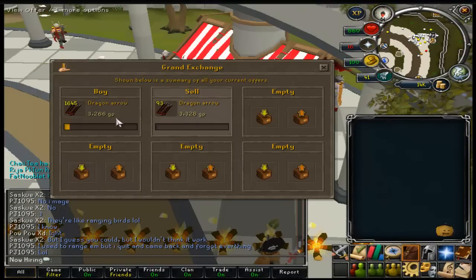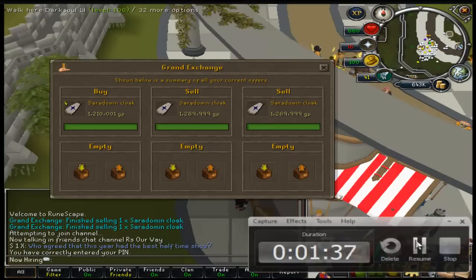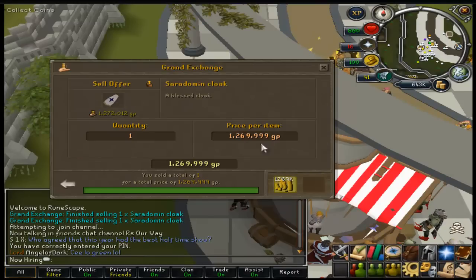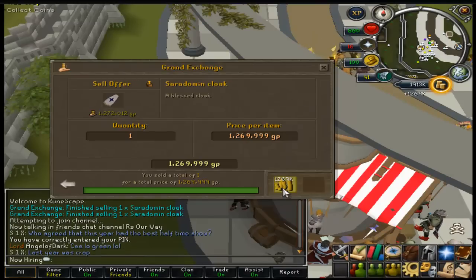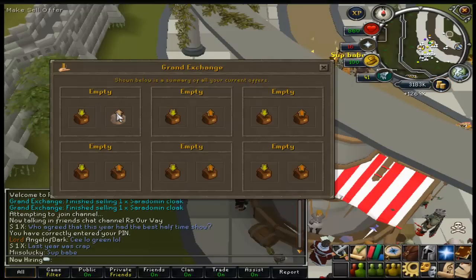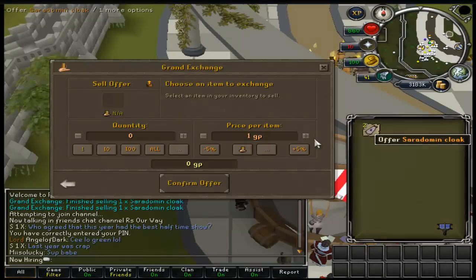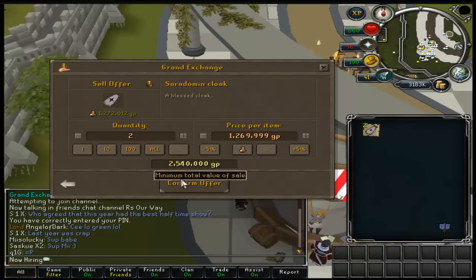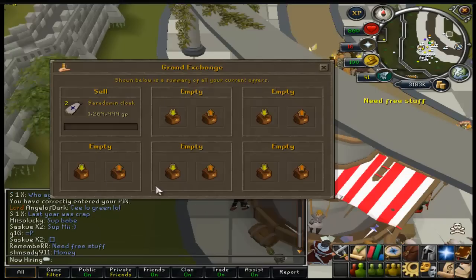Once you build up higher and higher it goes faster because you can do more things separately. As you can see I'm doing Cerrodomen Cloaks right now — buying them for 210 and selling them for 267 or 269. They go up and go down a lot. After Cerrodomen I go to Zami as well and start doing multiple things at once.